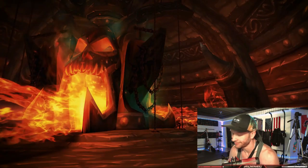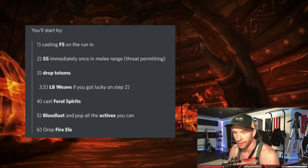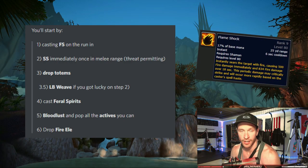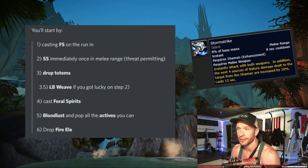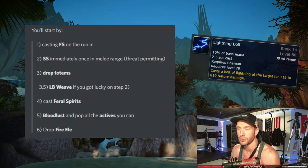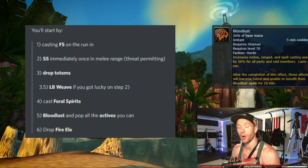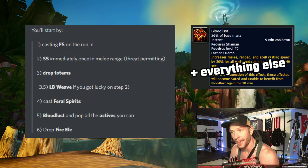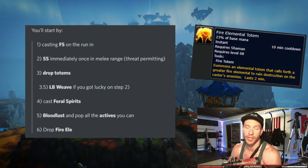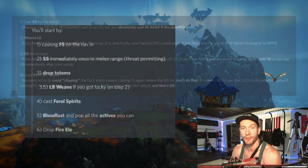What is my rotation? Prepare yourself. We're going to start off with a six-step run-in and then a priority queue. On the initial pull, you're going to run in casting Flame Shock. As you get to the mob, you're going to immediately Storm Strike. Hopefully there is threat established. Then you drop your totems. Immediately after dropping your totems, you're going to try to Lightning Bolt weave if you got lucky on step two. You're then going to cast Feral Spirits, then Bloodlust and pop all the actives you can. Then you're going to drop Fire Elemental. This will take you about five to seven seconds into the encounter.